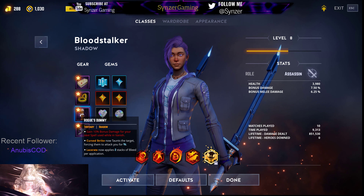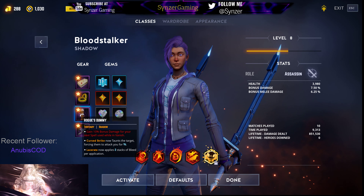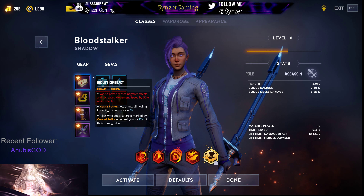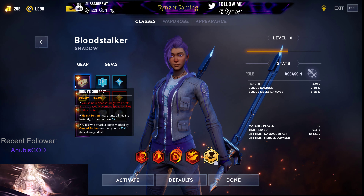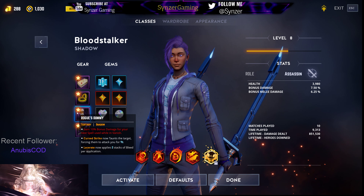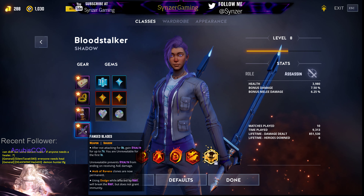In general, the talent lineup I would use is: Cursed Strike causing allies to heal you, the extra Mob of Ravens clone, two stacks of Lacerate per application for more damage, and Mob of Ravens clones being permanent.